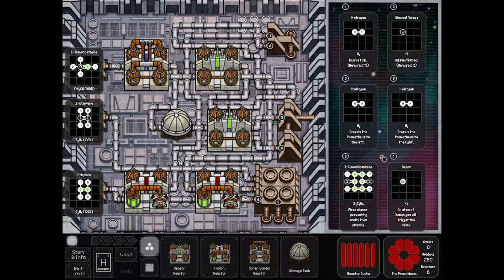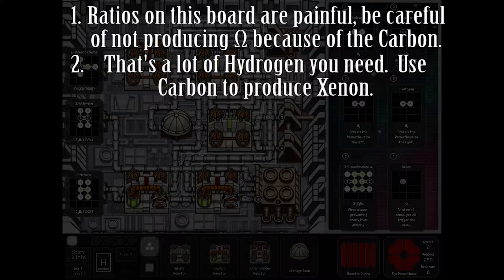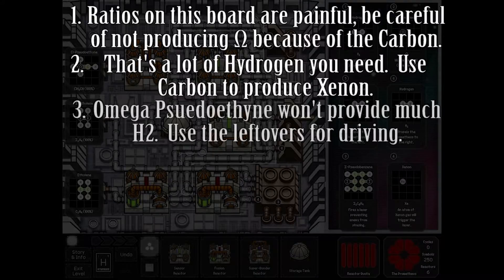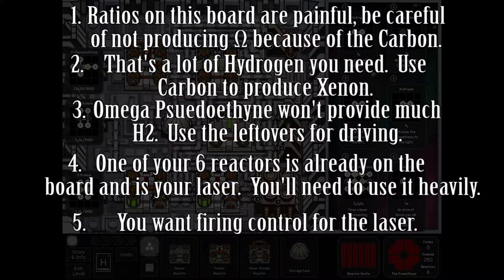So your hints for the board. Hint 1: one of the easiest ways to jam yourself up is not being able to get omega because you're backed up on the carbon attached to it. Hint 2: you need a lot of hydrogen — using carbon to help build xenon makes sense. Hint 3: Omega Pseudoethene isn't going to provide a tremendous amount of hydrogen because you're not using a tremendous amount of omega. Even though you can get jammed on it, you don't need a lot of it. However, you also shouldn't need to steer much once you nail something with the laser. Hint 4: one of your reactors is already on the board — you're going to have to build in the laser. Besides driving controls, you're also going to want to be able to determine if your laser fires or not. It can be very hard to target if the ship keeps disappearing when you fire missiles.